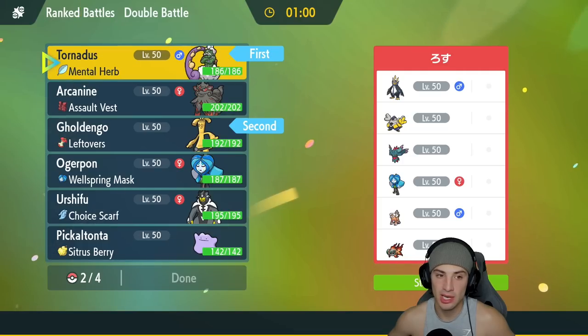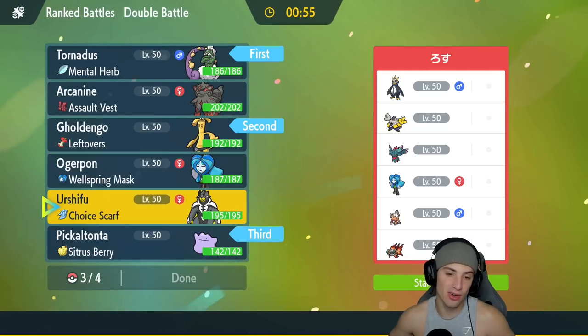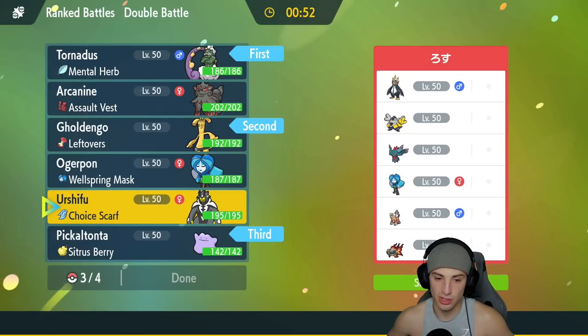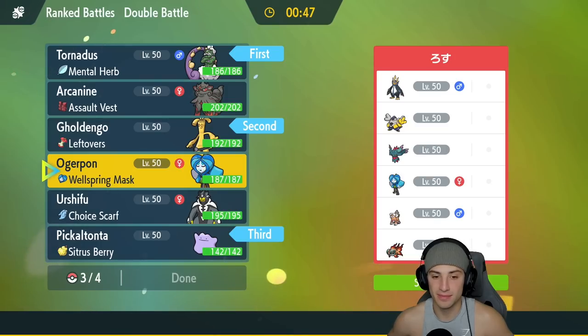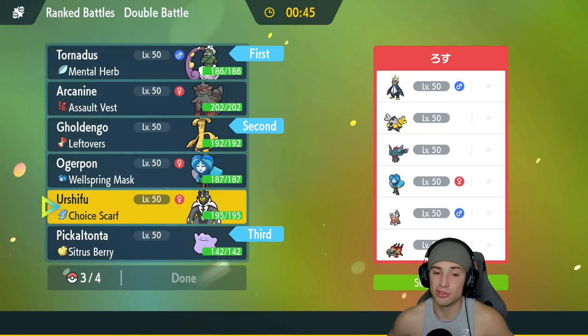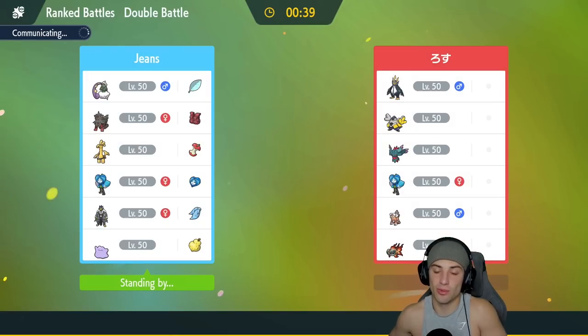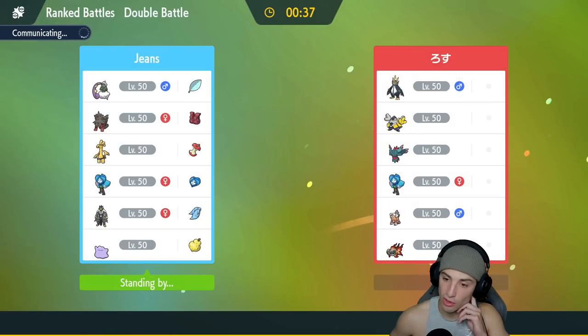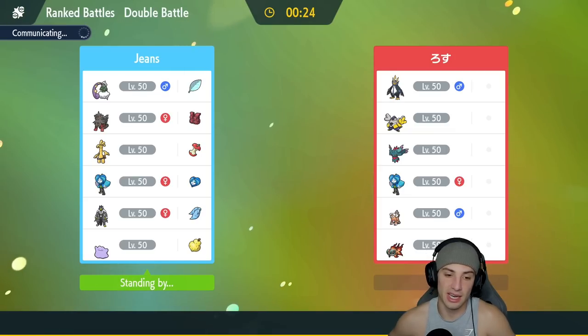Speed control is going to be massive, so I'm going to lead Tornadus — Tailwind is huge and they don't have much speed control. I'll pair it with Goldenglow; Dragon Tera type isn't bad, especially against Kyurem. We're definitely bringing Ditto in the back, and then either Ogre Pon or Urshifu — I'm leaning Urshifu with the Choice Scarf. We just have to watch out for the Water Absorb if they bring Wellspring, so maybe have Ditto come in later and transform to use grass moves with Water Absorb.